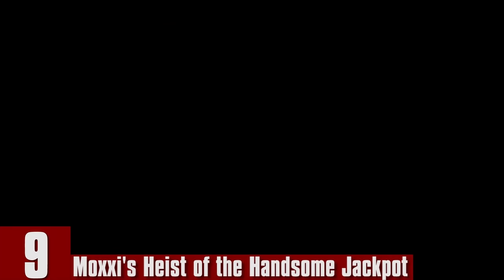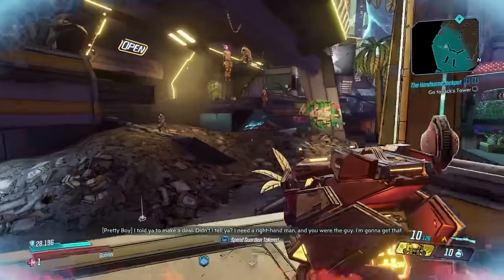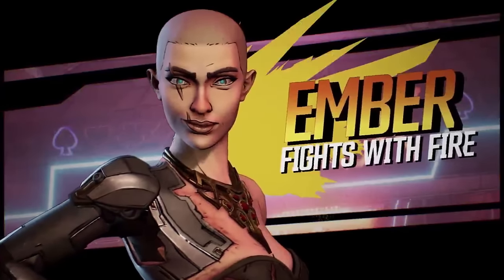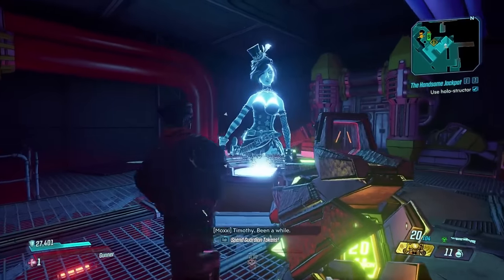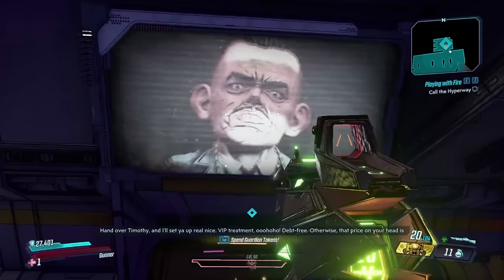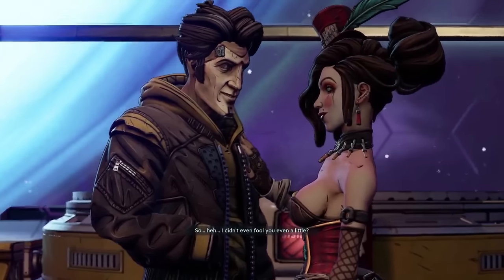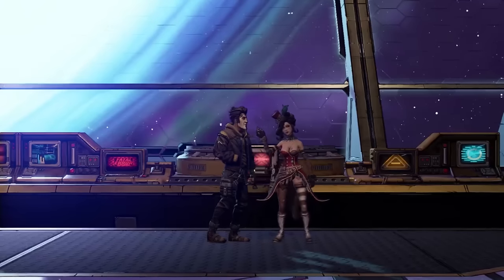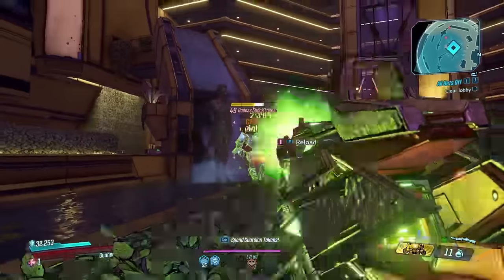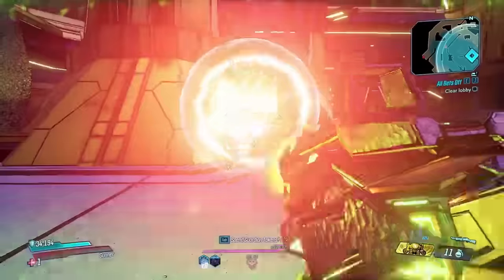Number 9: Moxxi's Heist of the Handsome Jackpot. I feel very similar to this one as I do the Campaign of Carnage, with the exception that the map is really fun to play around. The casino aesthetic is really fitting for Hyperion and traversing the area doesn't feel like a hassle. I don't think the NPCs are very memorable and in terms of story — we like Timothy and Moxxi — but Pretty Boy isn't much of a villain, and a story kinda needs a villain or something to fight against internally, which doesn't happen here. This DLC practically gave Zane players a lifeline at the time by adding the Seein' Dead class mod. But I would still consider this the weakest of the Borderlands 3 DLCs.